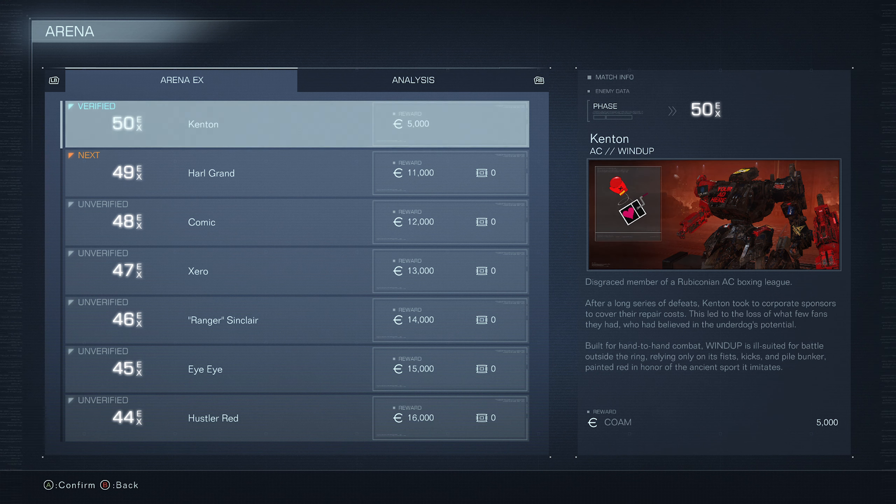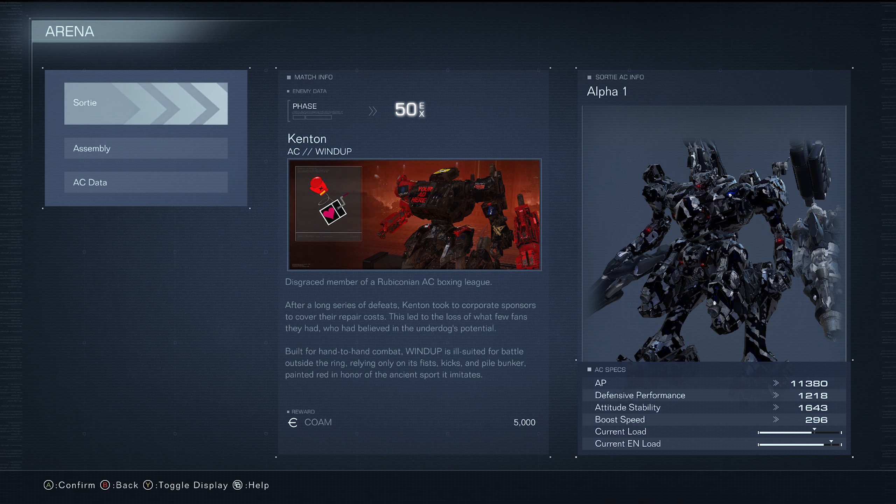They actually typed up a story for all their competitors. First up: 'Disgraced member of the Rubiconian AC Boxing League. After a long series of defeats, Kenton took to corporate sponsors to cover repair costs, losing what few fans they had. Built for hand-to-hand combat, Wind Up is ill-suited for battle outside the ring, relying only on its fists, kicks, and pile bunker, painted red in honor of the ancient sport it imitates.'